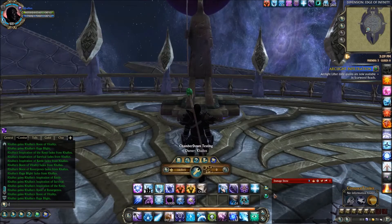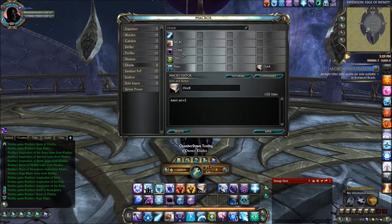Let's go ahead and talk about the Macros. I only use 5 macros here. The first one is going to be your Spam Macro, which has Glacial Insignia and Insignia of Blood in it. Glacial Insignia is a damage cooldown. Insignia of Blood is your single target damage spammer.